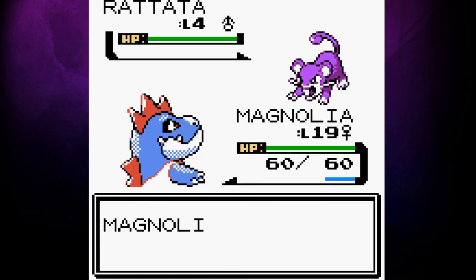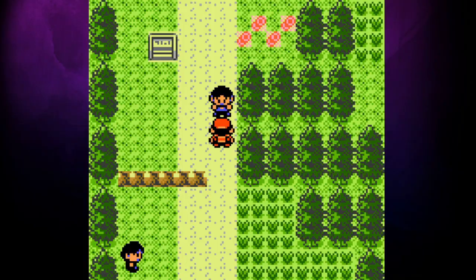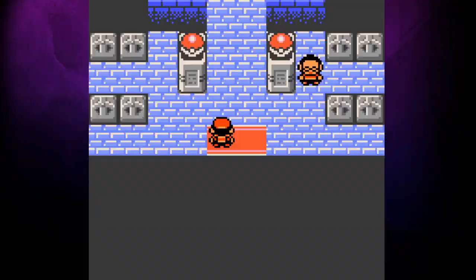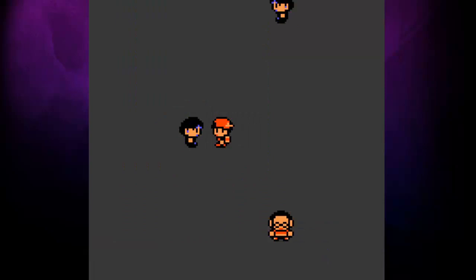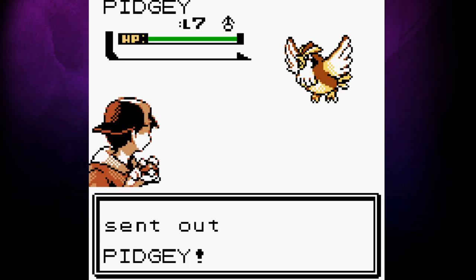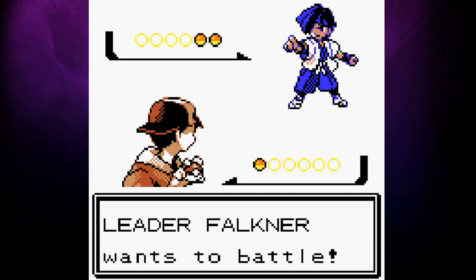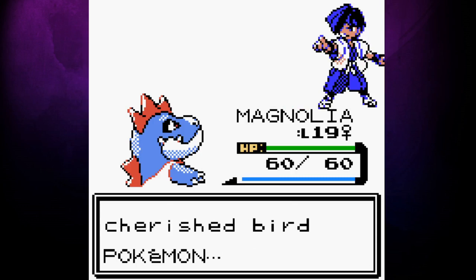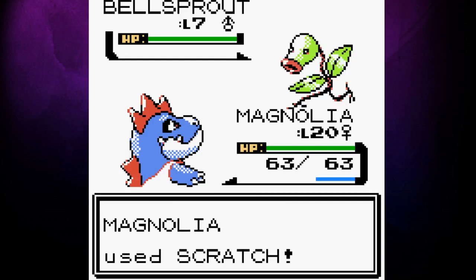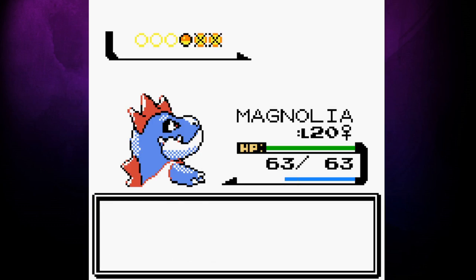After talking to Professor Elm and our mom, we head out on our journey. I'm just going to leave in all of the footage from Cherry Grove up to Faulkner, because it didn't take too long. When you've played Crystal as much as I have, it's almost impossible not to plot this path and pick up every item. I don't really need them, but at least I can sell them and make some money. As you may have guessed, the Violet City Gym Leader doesn't put up much of a fight. Magnolia obliterates everyone in the gym and earns us the Zephyr Badge. Professor Elm calls us and tells us to pick up the egg from the Pokemon Center. We run around for a bit to hatch our Togepi and name him Spectre. Then it's time for Sprout Tower — it's another easy task for Magnolia at her level, but if we didn't grind early on, this would have been the end of our challenge.